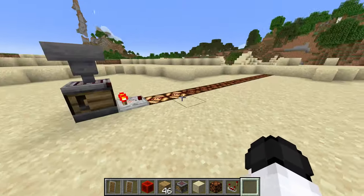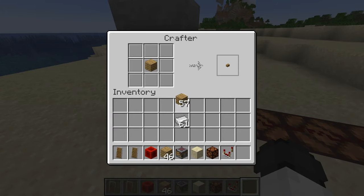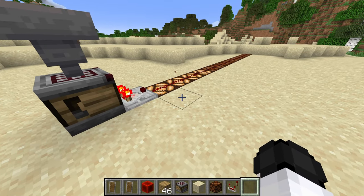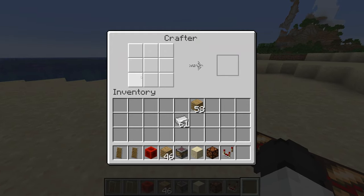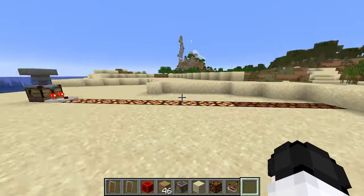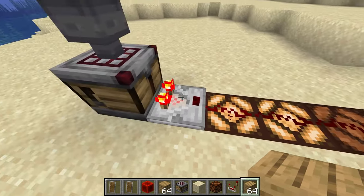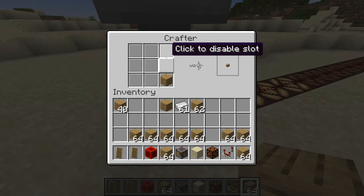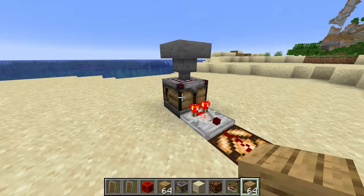The comparator does trigger when items are in the crafter, but it also triggers when you disable certain slots. With three slots disabled we get a signal of four. If we disable everything, that gives us a signal of about ten. The minimum redstone signal you can get is two, unless it's completely off — and every disabled slot or item adds to the signal.